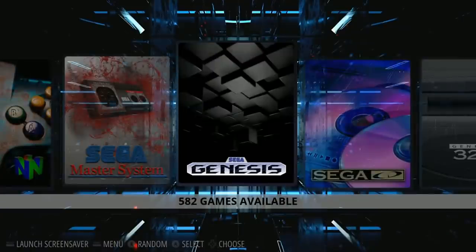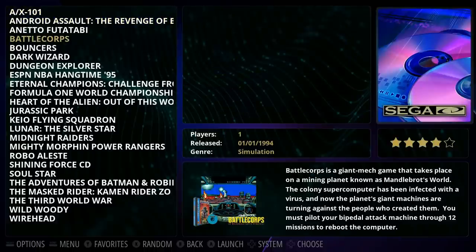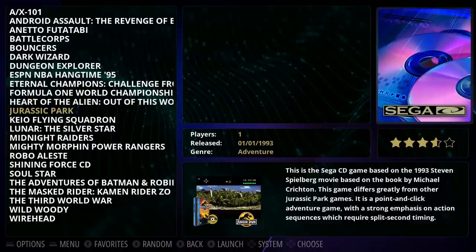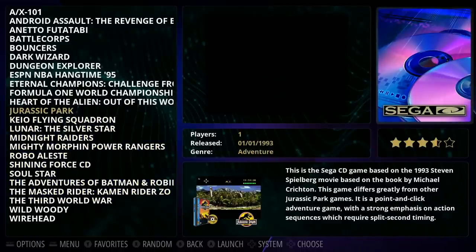Sega Master System has 259 games. Sega Genesis has 582 games, likely including some European and Japanese releases. Sega CD has 24 games, also with some Japanese titles included.